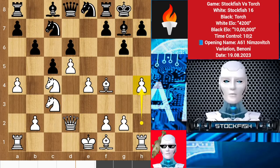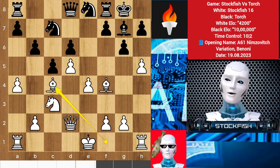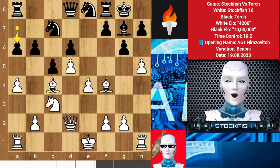Black responded with b6. We have h4 and h5 is coming. So bishop a6, h5, and we have the first piece exchanges. a6, bishop to h6.